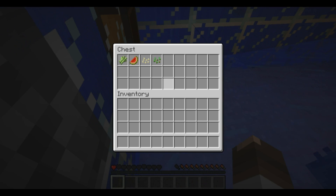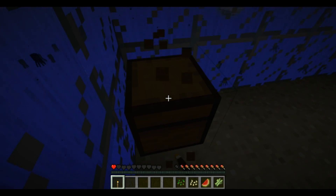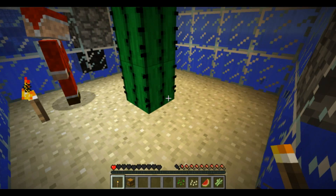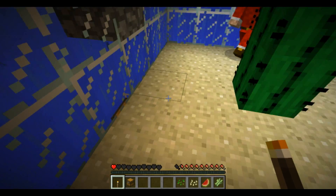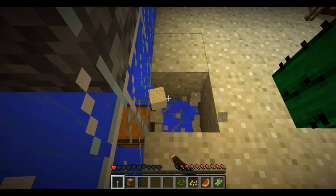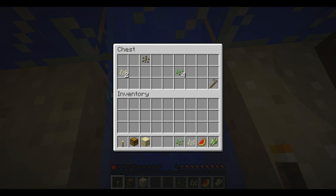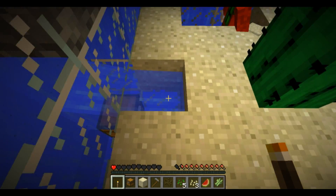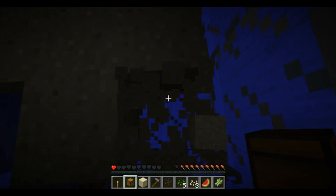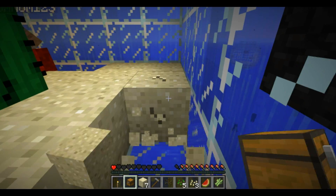Right, we now have seeds. I've just broken the torch. I blocked the water — okay, I think what we need to do is actually build a passageway, because we need to take this cactus out. I think one of the objectives is to make a cactus farm. Oh there's a chest there — more seeds, this is good, and a hoe! Should we just take all the sand out? Yeah, dig all the sand out.